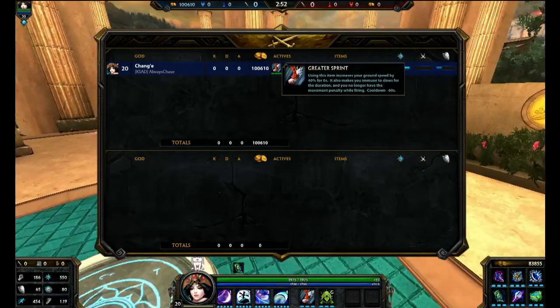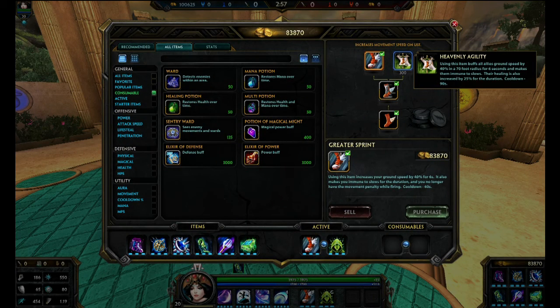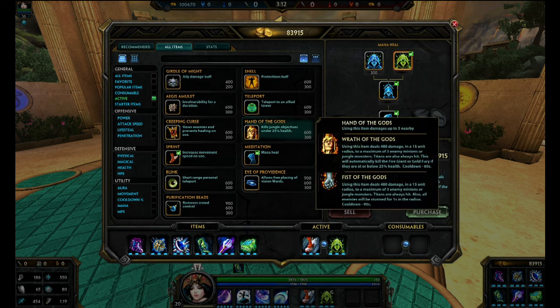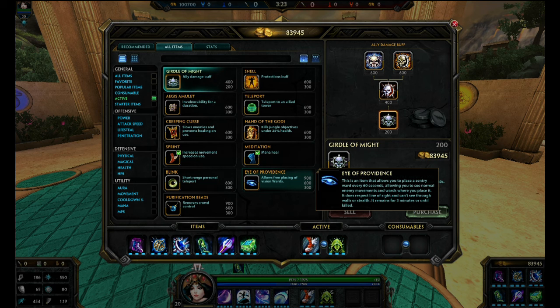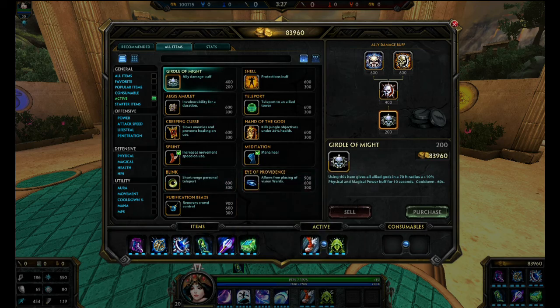Personally I like having Greater Sprints on Chang'e, but if you are going with the healer role, definitely get Heavenly Agility to increase your heals. Also get Salvation — especially get Salvation and Assault. If you're going full support, definitely get Salvation. If you're going pure damage, you can get Girdle if you want. If you're going against Ares and you're not too good at landing your two in time when he pulls you in, definitely get Beads.